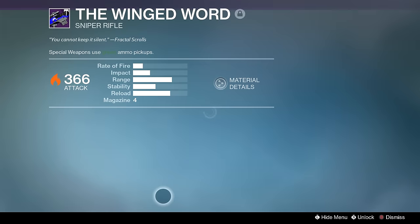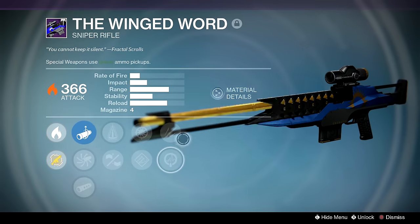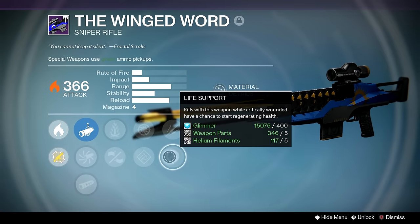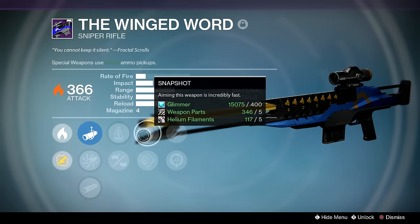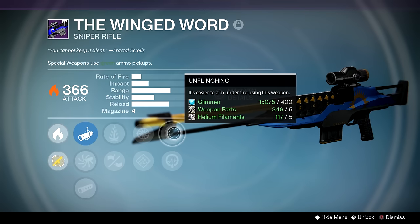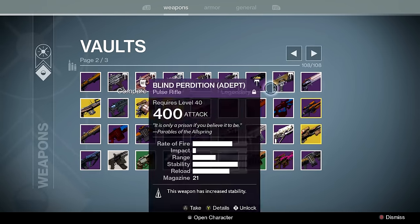Winged Word — I haven't leveled it up mostly because of the scope, but from what I hear this is one of the best sniper rifles you can get because the ballistic actually lets you kill supers. You've got Unflinching, Snapshot, and Injection Mold for that year one feel of a sniper rifle. Or if you don't value Unflinching, Life Support could be useful in some situations.